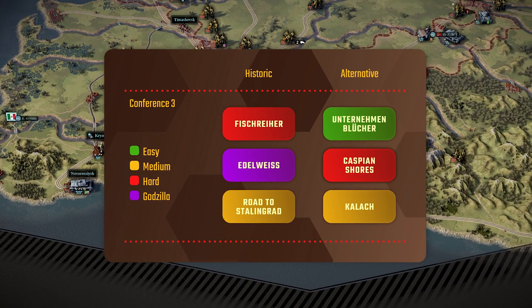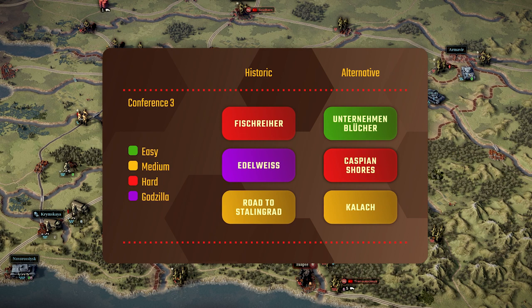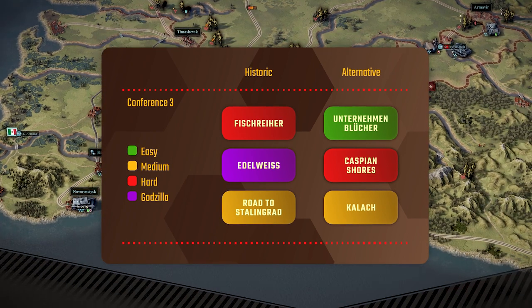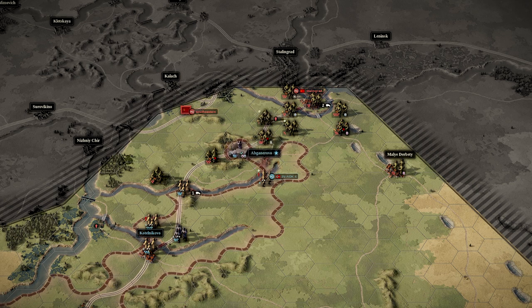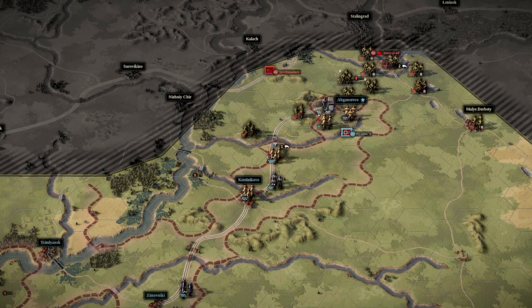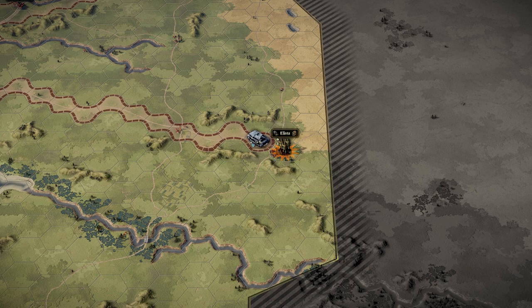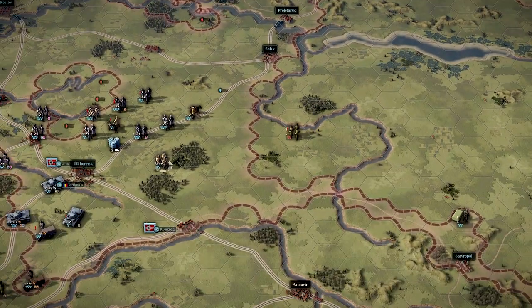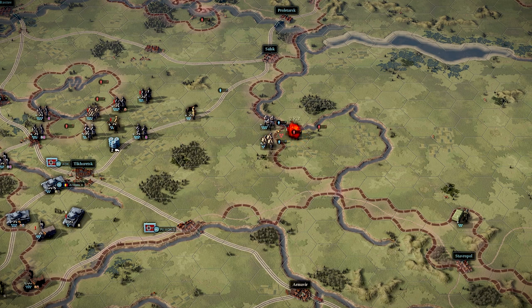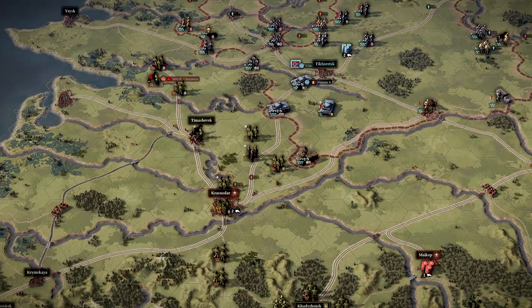To be quite frank, this conference has cost me quite a few brain cells, mostly because of a particular mission in its historic branch which I'm finding to be more difficult than the alternative history one. As you've already seen in the thumbnail, that mission is Edelweiss. There was also a problem: I started the campaign prior to the DLC release, and they actually tweaked the Edelweiss mission because a particular part was too difficult. I tried the old version and found it virtually impossible on hard, and eventually had no choice but to replay the entire campaign up to Edelweiss from the beginning — thankfully it's just the fifth mission.